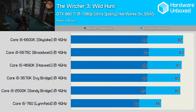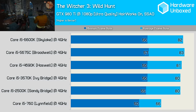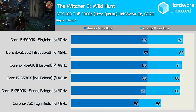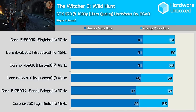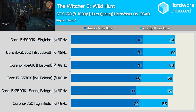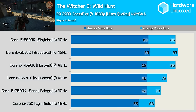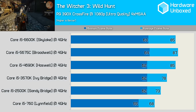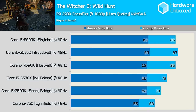Testing for The Witcher 3 Wild Hunt took place at the town of Novigrad, where the game is quite CPU-demanding. Despite that, the performance margin between the 2500K and 6600K was almost non-existent. It was only the 760 that dropped off in performance, albeit by just 5fps when comparing minimum frame rates. The GTX 970 provided some interesting results, and the 760 was able to match the 2500K here, essentially making it no slower than the newer Core i5 processors. When moving to the 390X Crossfire configuration, the 760 does start to look dated, with the average frame rate suggesting it spent quite a bit of time rendering less than 60fps.